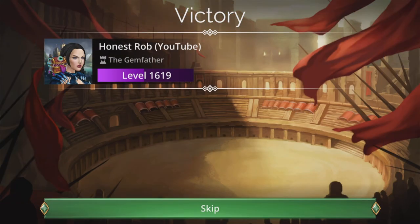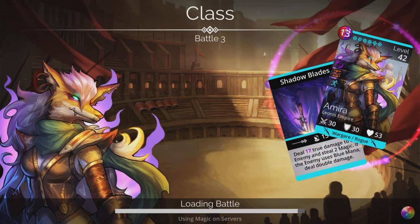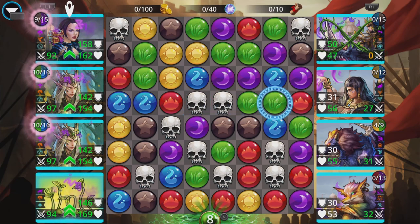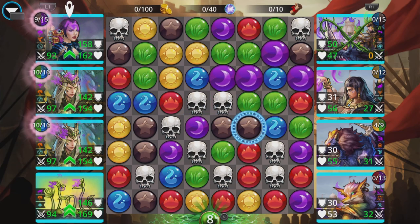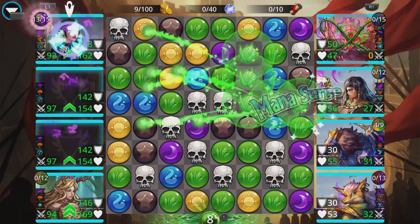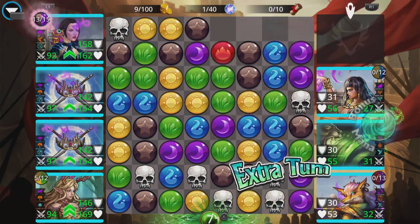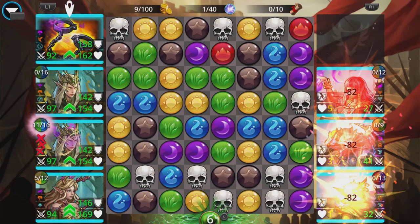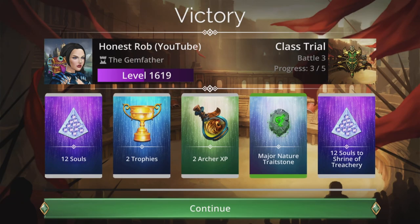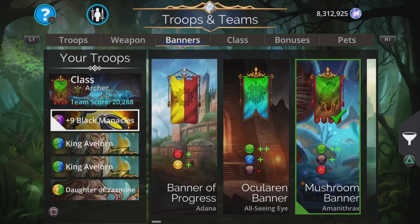Then we cast that other troop afterwards and wallop them out of there. Medals of Noysha for this are going to boost up the damage of your team if you have them, so stick them on there. No need for Medals of Arnu or anything like that.